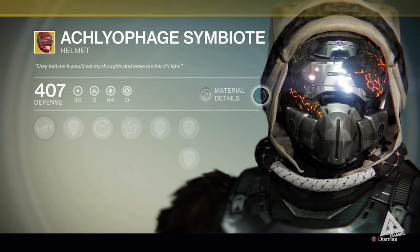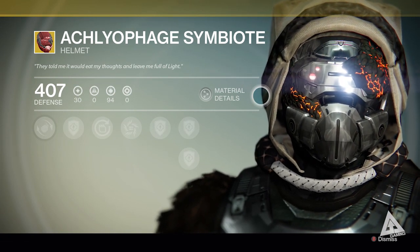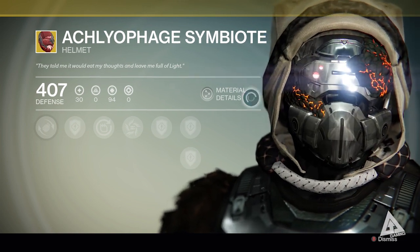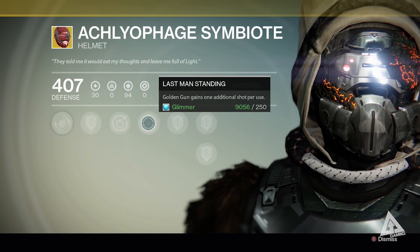For the hunters, unfortunately no new item — it's the Aclophage Symbiote this week. But do remember, everything Xur sells now is of a higher level than before, so if you already have one of these, it's still worth picking it up again. The key talent for this is Last Man Standing, which gives your Golden Gun one extra bullet.